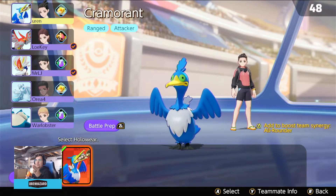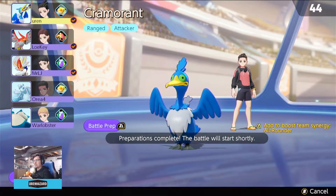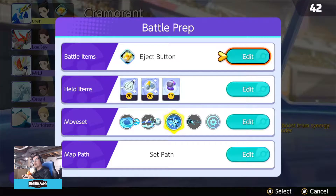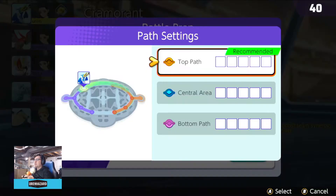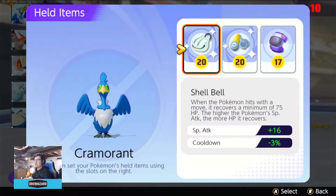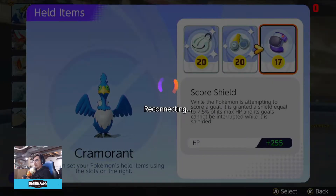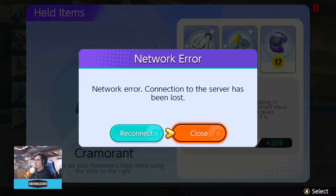Range, range, range, range — not range. Okay, that's fine. Is Talonflame range? I don't know if it is. Let's set path — I'm gonna set top. Just got a Score Shield, which is pretty cool. We get 7.5% of the Pokemon's max HP, so it can't be interrupted while being shielded.